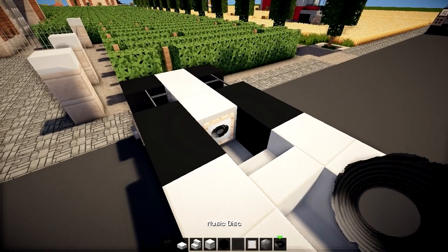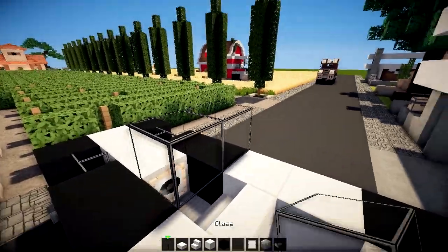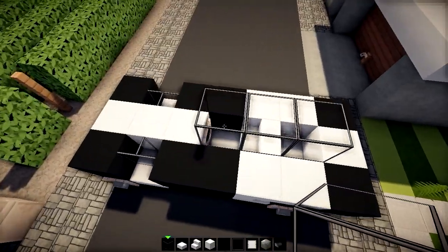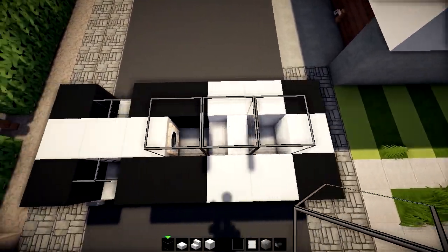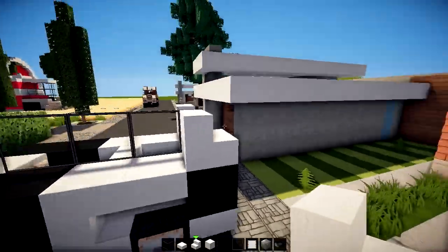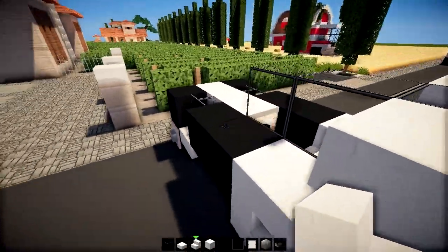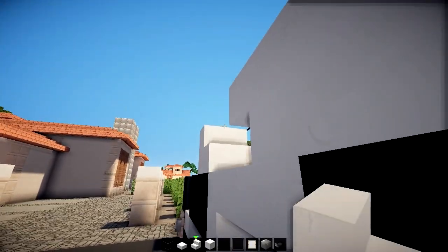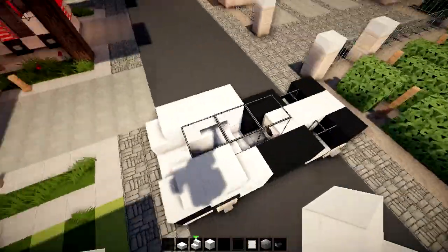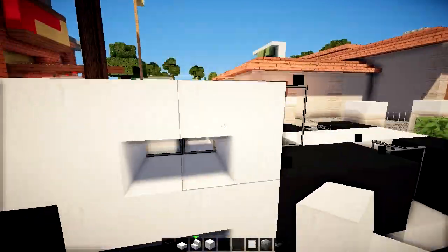We're gonna have a little front wheel here, and the rest of the cabin — we're just gonna place glass like that. So from above, the wheel into the empty space in the back — three blocks of glass. On the back, quartz stairs and quartz stairs. Upside down stairs on this side and the same on the other side. Place one more upside down stair on this side, so now we have a little shape there which is supposed to be like a little window. And I'm gonna do the same on this side.